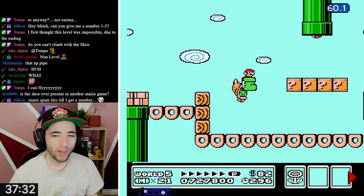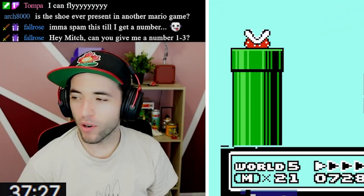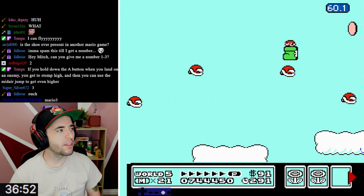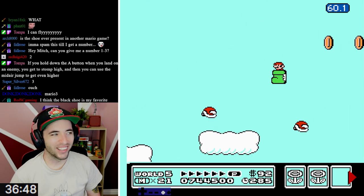You didn't have fully optimized Hammer Brother positions, Mr. Tompa. Don't worry, I won't tell anyone. Tompa got a movement of three! Tompa got a movement of three! The Goomba Shoe with the Beetle - the best! You think the black and white shoe?